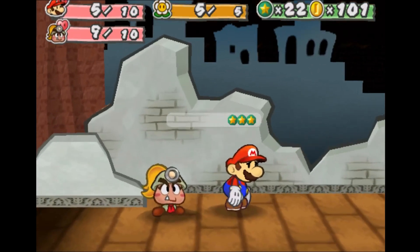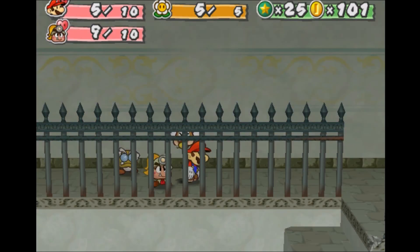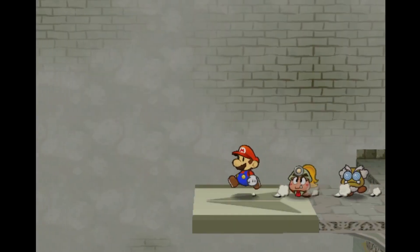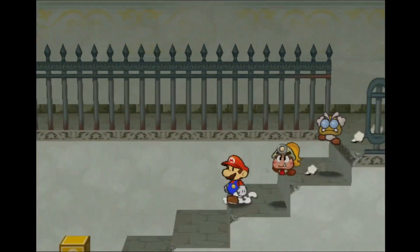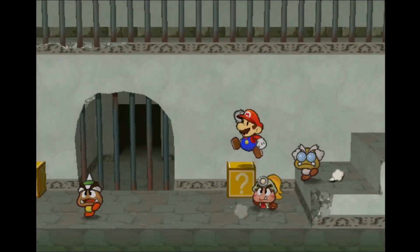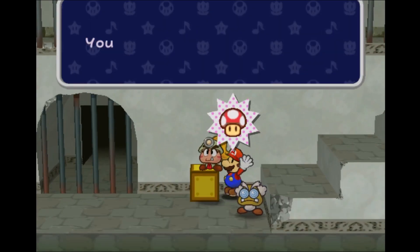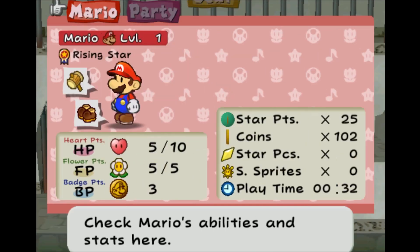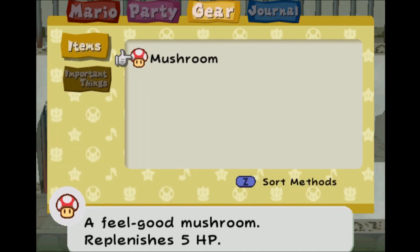I knew Paper Mario was an RPG going into it, but I love how the game not only looks with the origami paper style — it even has you folding into a paper airplane to get to the next area. It's not only awesome to see what the game has, but it has a 3D-looking effect without actually being 3D. As you're walking past, you can kind of see behind certain doors, and the scope of it — it feels like a 3D game that you're playing.